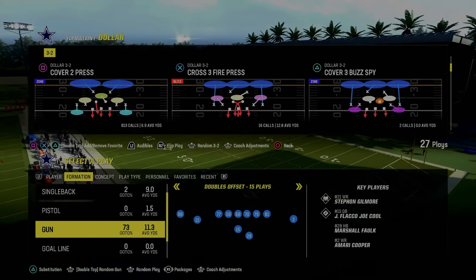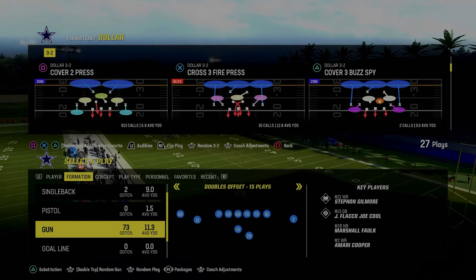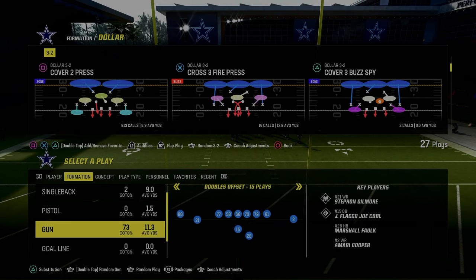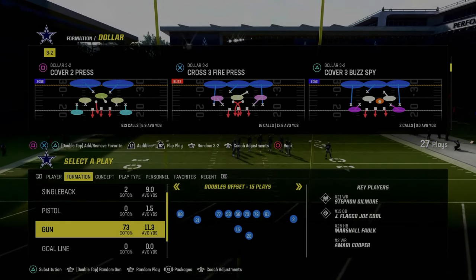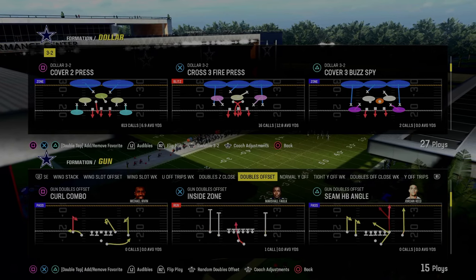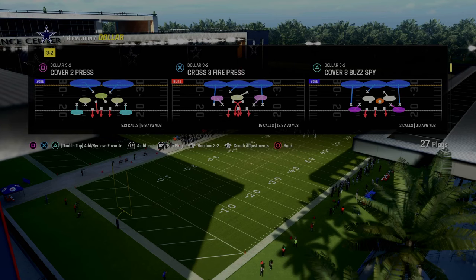Today's video I'm going to be sharing with you how to stop 2x2 spread in Madden 24. I think 2x2 spread is one of the hardest formations to actually get a beat on and stop consistently, because of how good set beat lead is at throwing different types of streak routes and really how far back your user defender is.